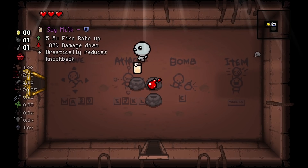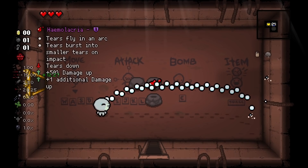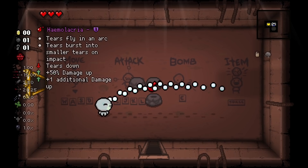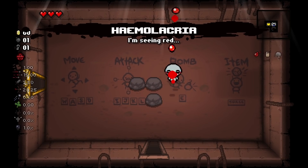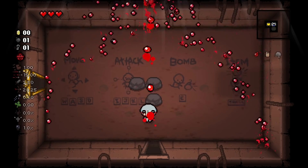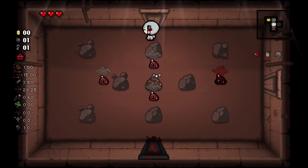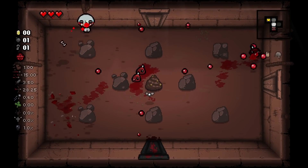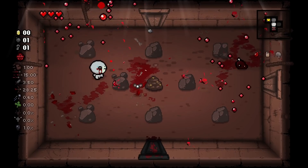Naturally you want to pick up Rock Bottom first, because that's how it always works. Then I would take Soy Milk to get the tears up, just for looks. So Himalacria — and then you literally just become like a volcano that just shoots straight upwards.